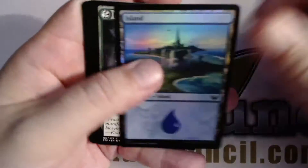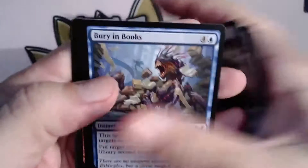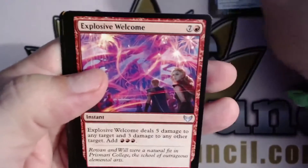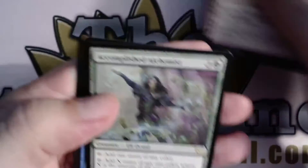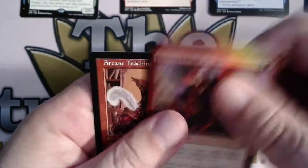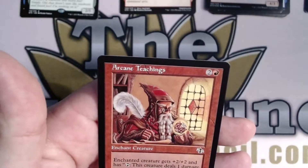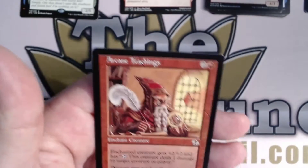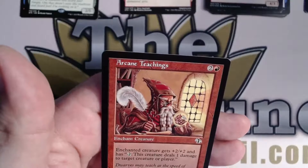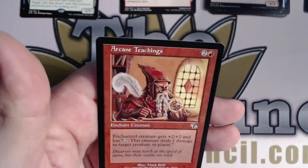First one does have a list card in it, and we start with a foil Island — that's not a bad way to start. Explosive Welcome, Accomplished Alchemist, Torrent Sculptor, Desert's Gambit, foil Fuming Effigy, and an Arcane Teachings — red and two for an enchant creature. Enchanted creature gets +2/+2 and has: tap, this creature deals one damage to target creature or player. Interesting.